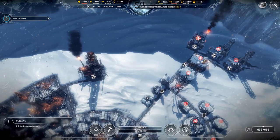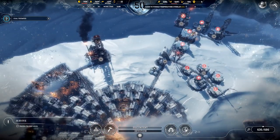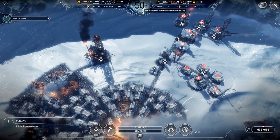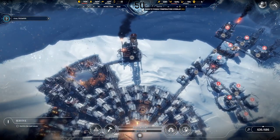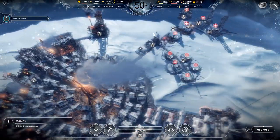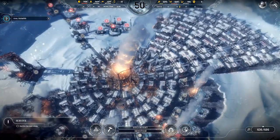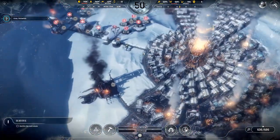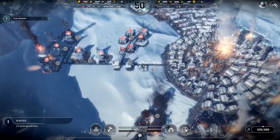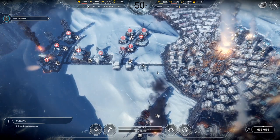Your city has a main temperature. The temperature of your city can range anywhere from negative 20 clear down to negative 150. Part of the Frostpunk experience is learning about these temperatures, what they do, how they affect your citizens, and trying to mitigate the damage of the temperature and controlling the effects of it.